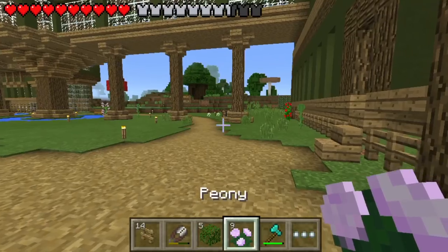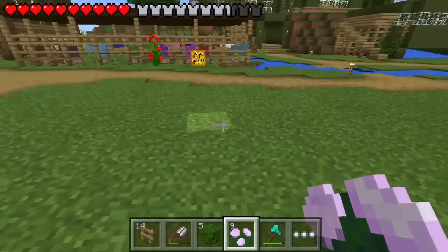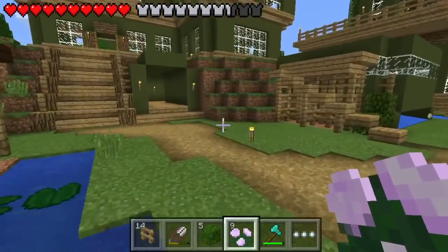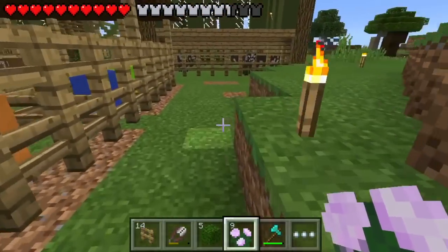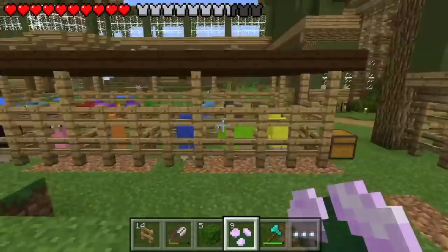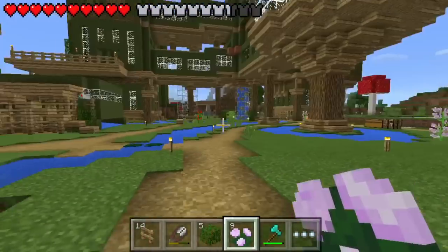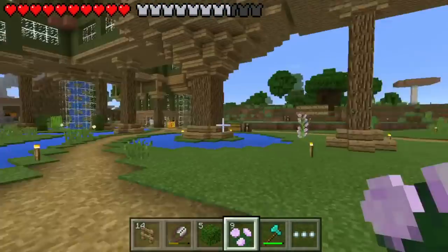I've got some flowers as well. This area right here I'm not sure what I want to do — I want to do something special here. We were going to put the giant tree here, but I actually took it down because I just don't know where to put it to make it look good. I'm going to landscape a lot of this area anyway and kind of mess with it; we've got a lot of work to do around here.